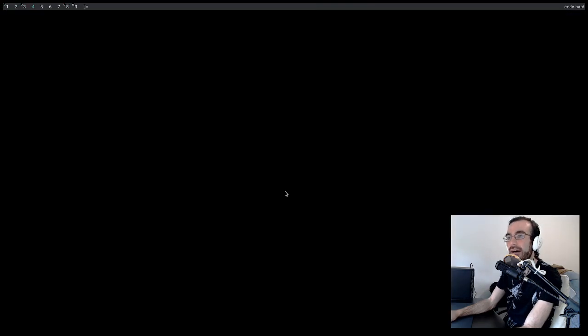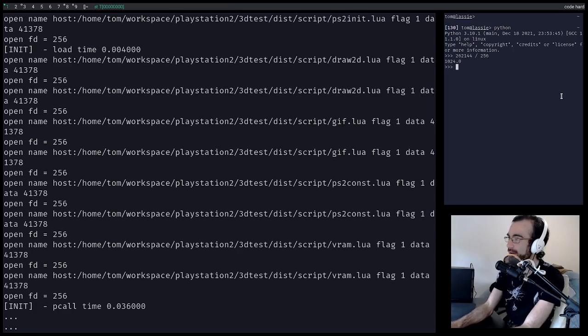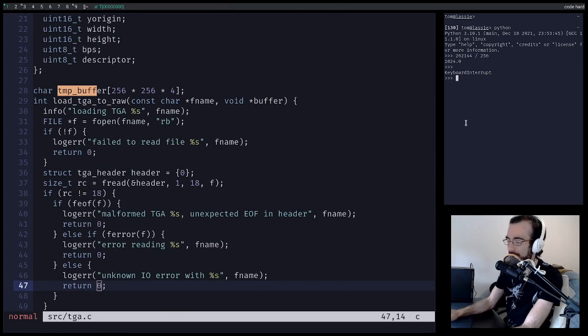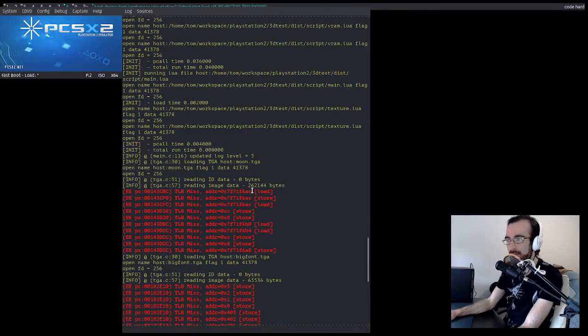Reading image data: 262144 bytes. Let me get Python up and paste this number in. Let's divide it by 256 — we get 1024. So in other words, we have too many bits for this buffer. 256 times 256 times 4 — we have 4 bytes per pixel. So we're loading the correct number of bytes and this should be the biggest texture we can handle. A viewer asks: am I not going over the size of the image rather than the size I pass in, resulting in out of bounds, hence the miss?